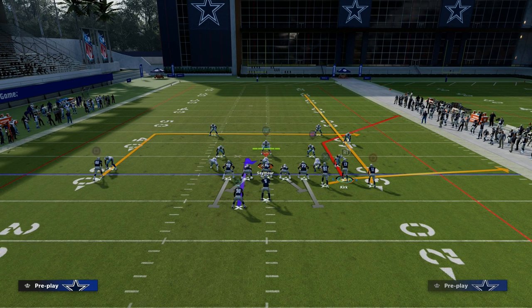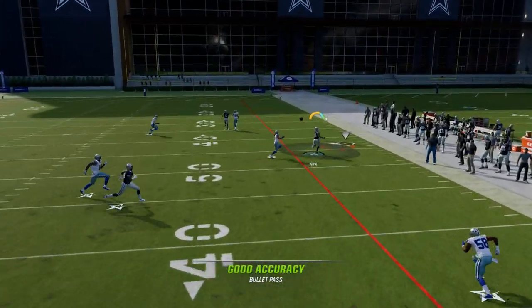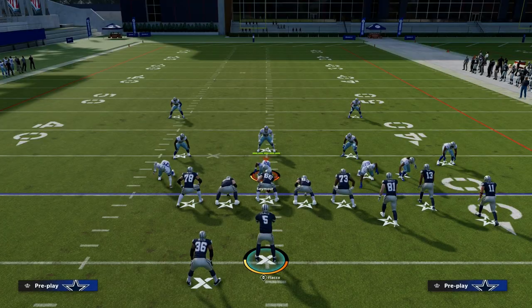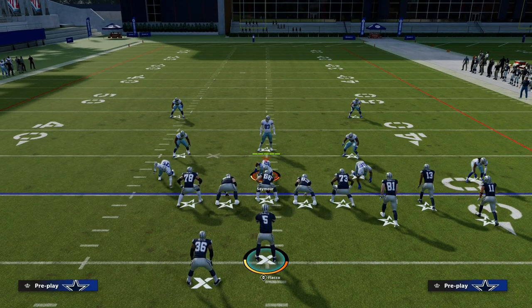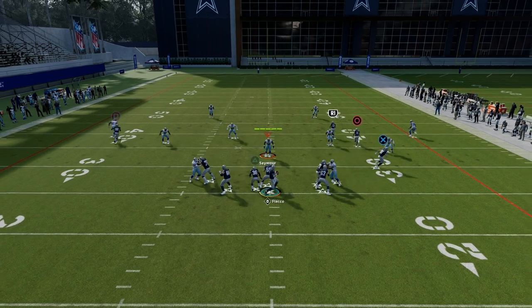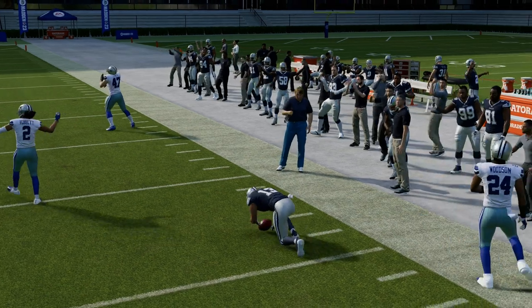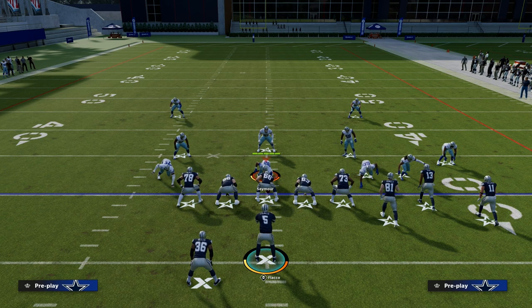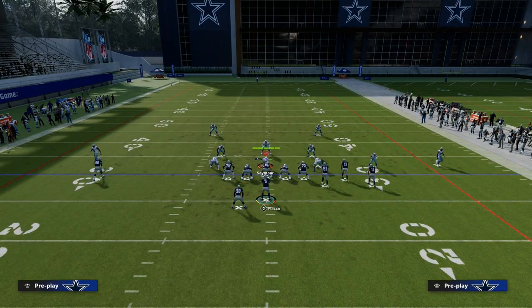Now we're going to talk about zone and why I'm standing on the right hash mark. If it's man coverage, it doesn't matter. Zone coverage, it does matter what hash mark you're on. Let's say they're playing something like dollar baseline press and they're putting thirds out there. If you run this play with this out route, you're going to see that route is very consistent against zone, especially if they don't have a cloud flat or curl flat zone. Any kind of default zone — if they're setting zone drops — flood stock is the best play in the game.